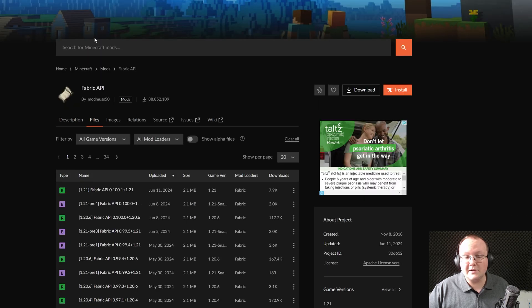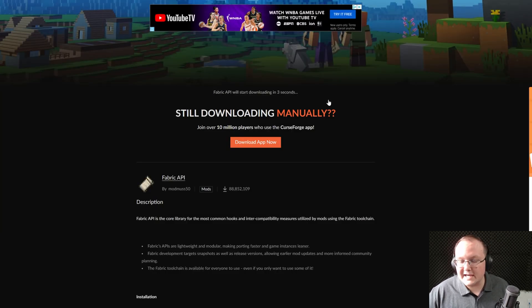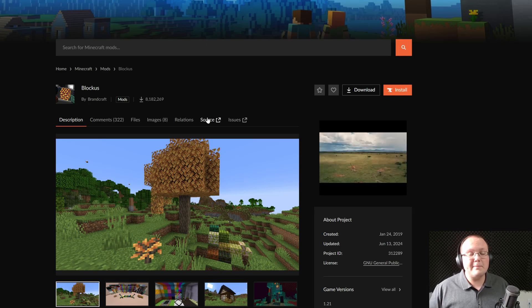On this page, click on Files and find the 1.21 version. For me it's at the top, but you may need to find it a little ways down. Click the three dots and click Download File — that will download after a few seconds, just like the Fabric installer itself. You may need to keep or save this. I'm also going to download some example mods. This will work with any Fabric mod out there, as long as the Fabric mod is updated to Minecraft 1.21, so keep that in mind.